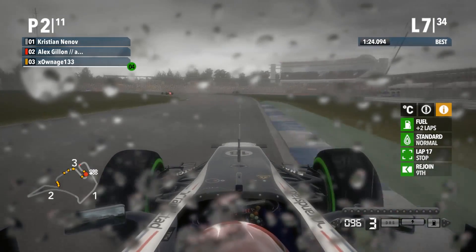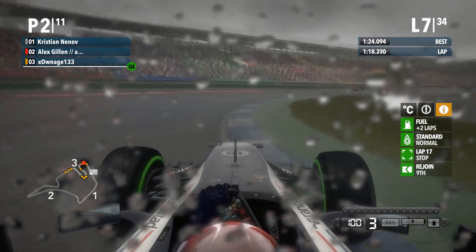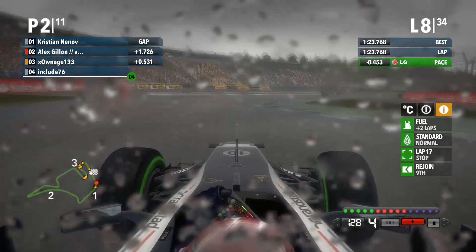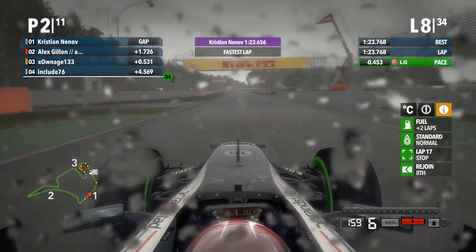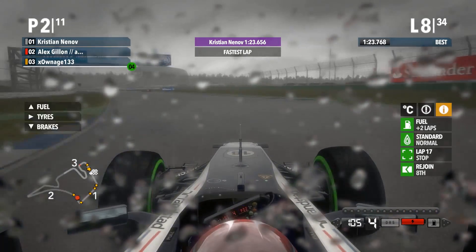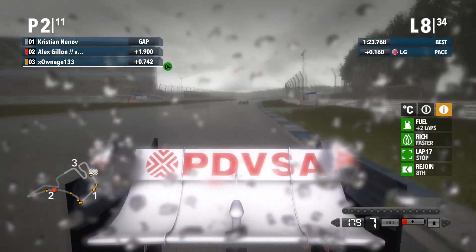1.4 between us as we started the lap. Coming to the final corner now - get on throttle, hard on throttle. He's just falling back a little bit from me, but still staying in reach. 23.7 from me - I believe Christian just beat that. That's 1.7 to Christian now - he gained 0.6, fantastic final sector from him, getting two tenths on me. Final sector hasn't been my strong point but I've not been too far off. I've now gone through using a lot of my KERS to stay away from reach behind, and I'm also on Rich.